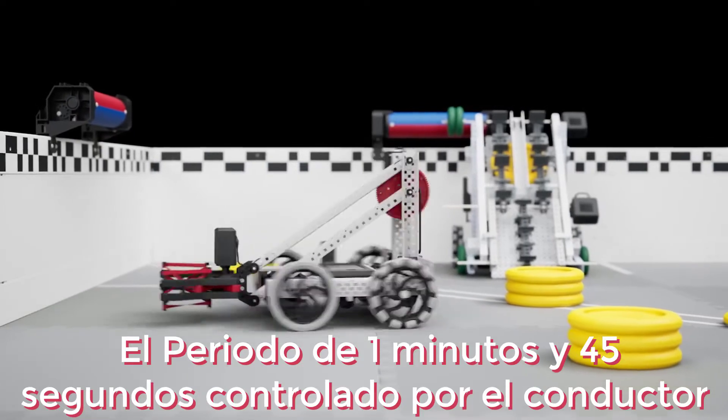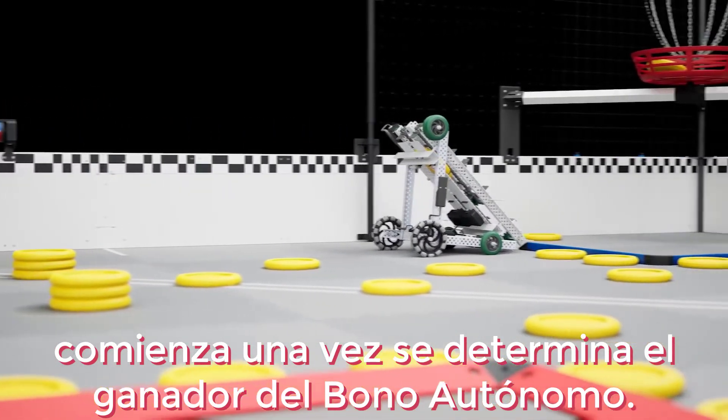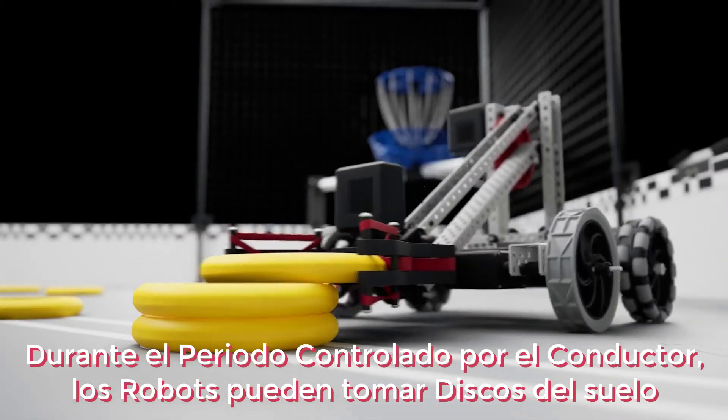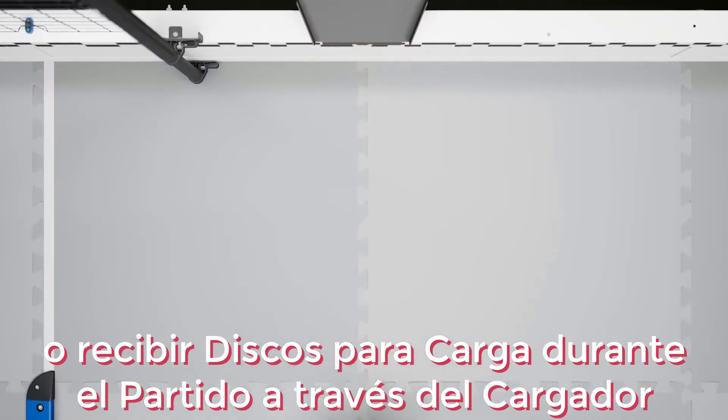The one-minute, 45-second driver control period begins once the autonomous bonus winner has been determined. During the driver control period, robots can pick up discs from the ground or receive match load discs through the loader.